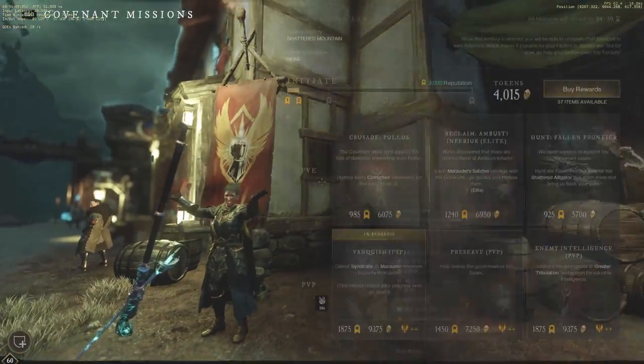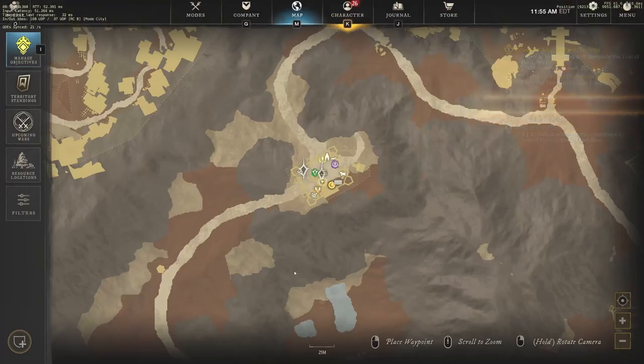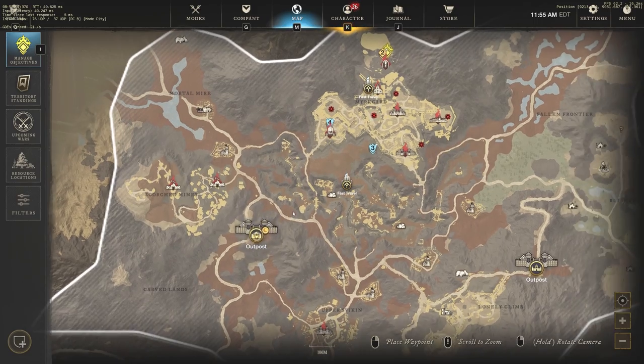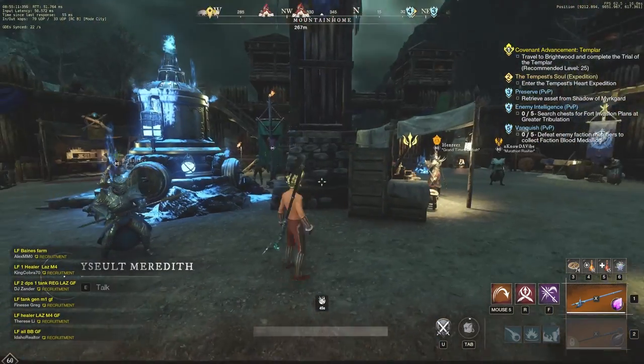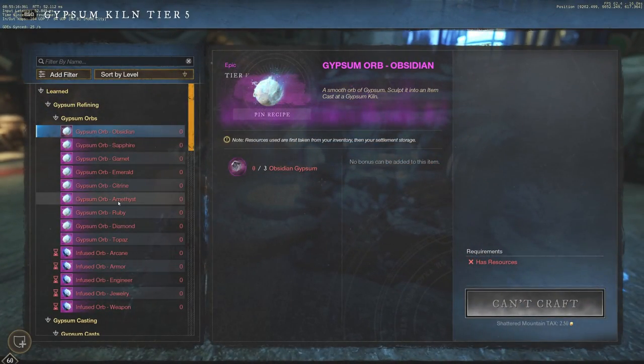This PvP mission in Shattered Mountain is my favorite, and if you're doing PvE, Brightwood is the fastest. Now, back at the Gypsum Kiln — Topaz Gypsum is obtained after drinking a Topaz Gypsum Attunement Potion, crafted at an Arcane Station, and then slaying 55-plus mobs. That's a pretty quick one to do every single day.